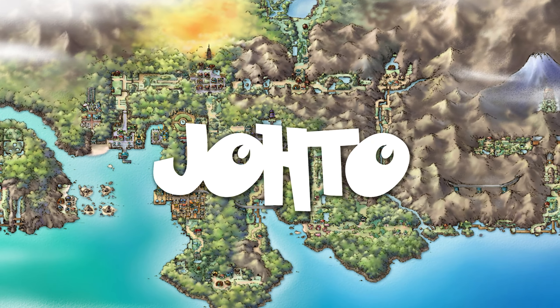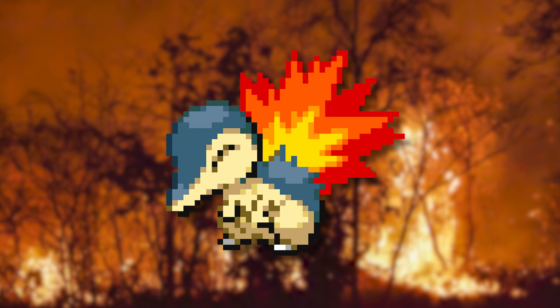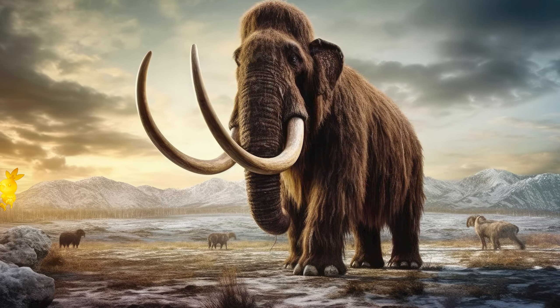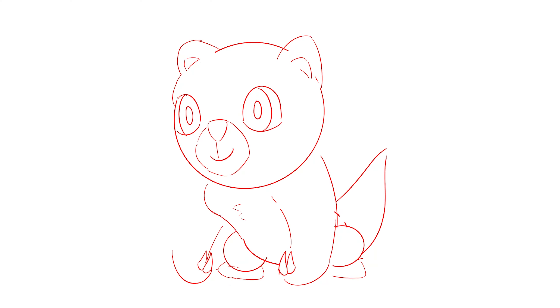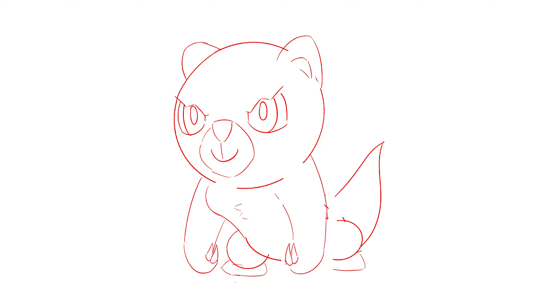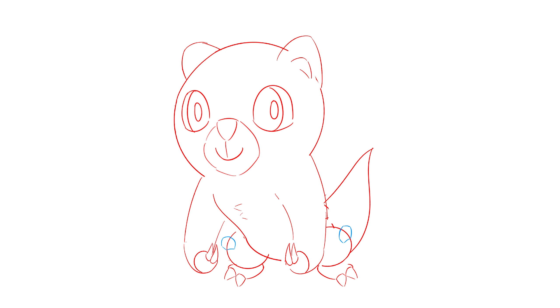Our next stop are the starters of Johto, where we have Chikorita that's based on a sauropod, Cyndaquil on a possibly extinct echidna, and Totodile as a prehistoric crocodilian. We decided that their theme is most likely ancient or extinct species, and it made it a lot easier to find a good fit for their 4th counterpart. At first I decided that the ground typing would be great for this region, since one of the prominent features of Johto is of course Mount Silver. This is something we took with us for the entire design process, but eventually opted into a different typing at the end. For the animal, we decided to go with a giant sloth called Megatherium, which was quite fun to play around with, but we did have to find a way to make it look cute.